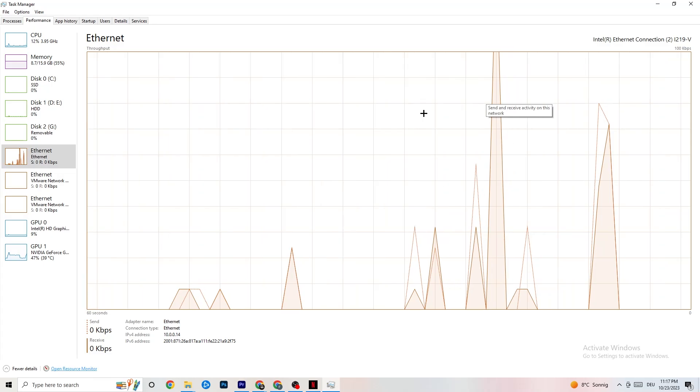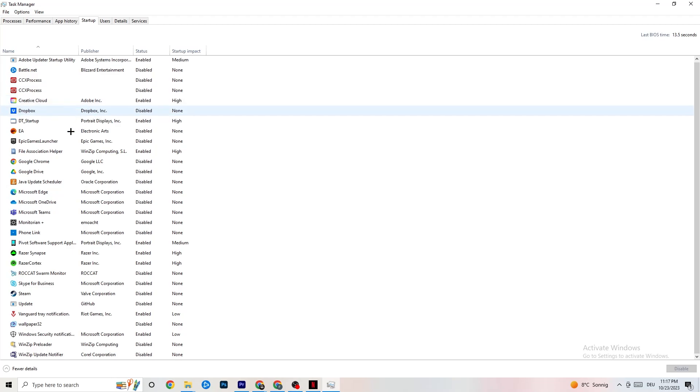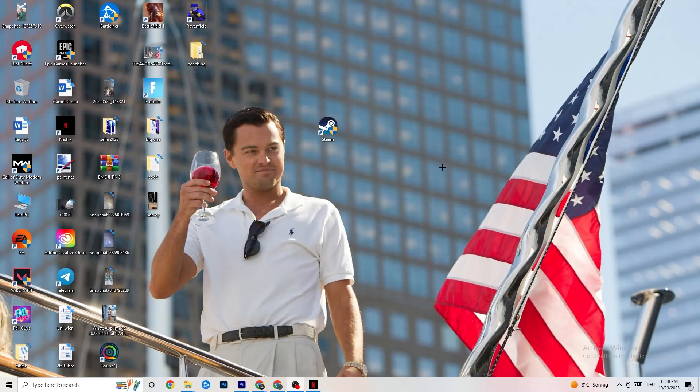Also check the Startup tab in Task Manager — sometimes apps that launch when you start your PC are consuming internet in the background. This is especially helpful if you don't have a high-performing Wi-Fi or router. Ending every background task that's using your internet connection will help a lot with this issue.